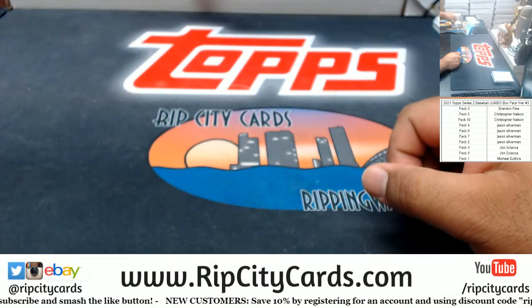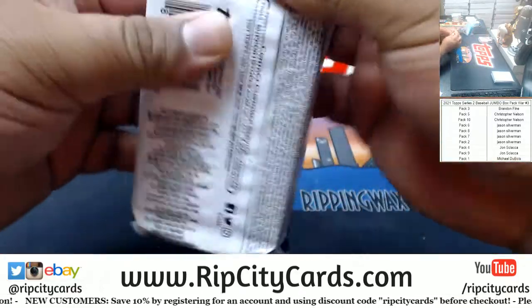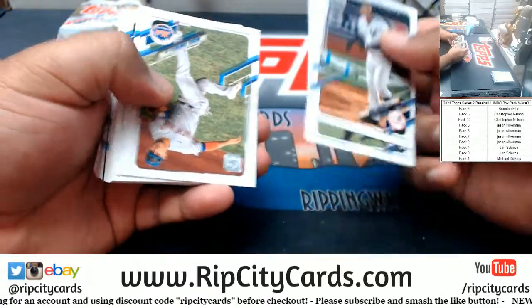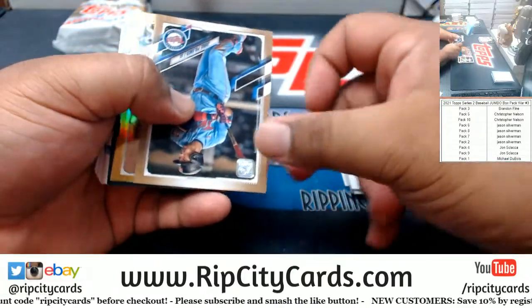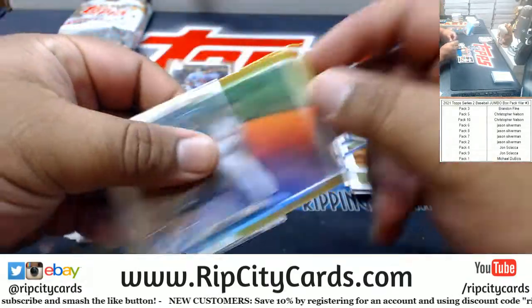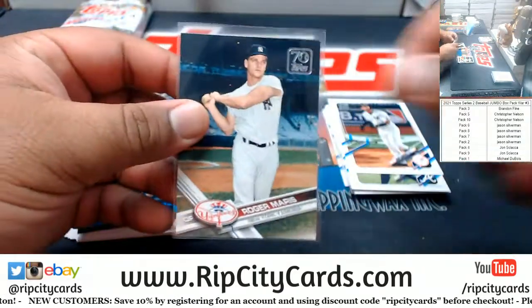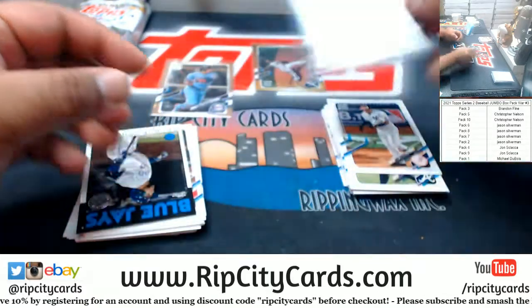Next is John, packs four and nine. I'm going to start with nine — good luck John, new guy mojo. Got a Jorge Polanco to 2021, got a gold foil Carl Edwards Jr. Braves — it's not numbered but it's shiny and nice looking. Roger Maris for the Yankees — that is a cool card, obviously a reprint, but really freaking cool. Got the rookie cup Devin Williams.